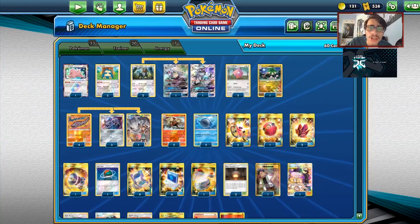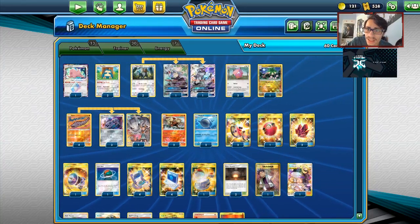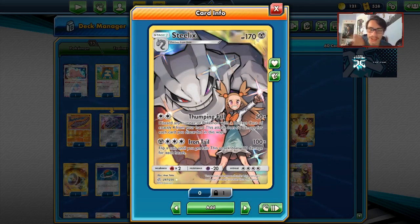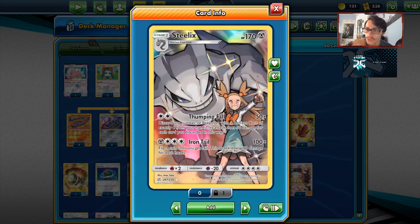Welcome back to a brand new PTCGO Cosmic Eclipse video. Today we're going to be taking a look at the brand new Steelix. It's a pretty interesting card — with two energies you can do 50 damage, discard it and improve one from your hand, with a retreat cost of exactly 4, doing 50 damage and treating 20 discarded.